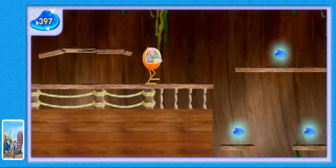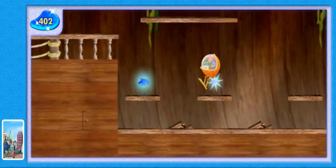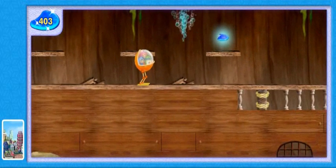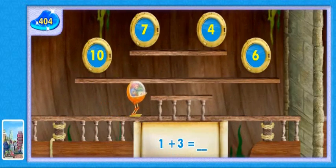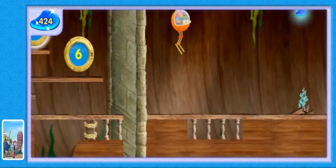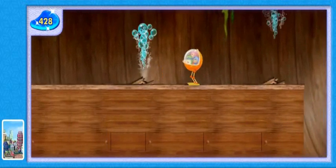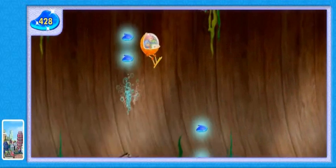Bubbles! If we jump on the bursting bubble geyser, we'll whoosh upwards! More portholes! Add these numbers and find the porthole with the matching number. Glittering gizmos! Great adding! One plus three equals four! Wahoo! Woohoo!